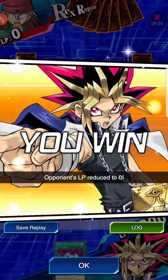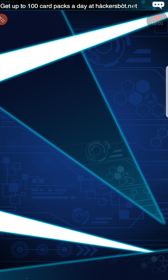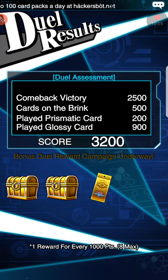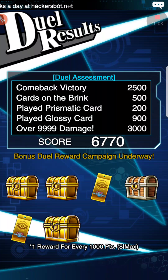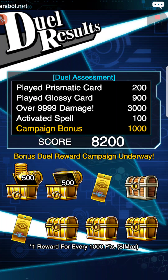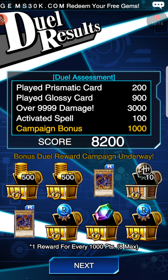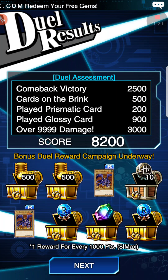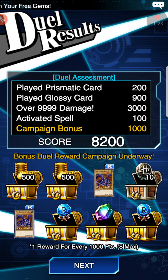Farming with Cerberus against Rex Raptor — let's see how we did. So, 2,500 for the comeback — we did still get the comeback, that's good. 200 for Prismatic. I played 9 Glossy cards, so I got 900 points for Glossy cards. Got 8,200 score total — over 9,000 damage plus 3,000. So this will definitely help you out farming, guys. This works for a majority of Legendary Duelists. If you want to see more Yu-Gi-Oh! Duel Links content, please leave a like, comment, tell me what you want to see next, and make sure to subscribe. Would really appreciate it. Thank you for the views. Goodbye.